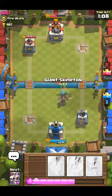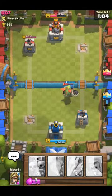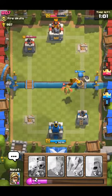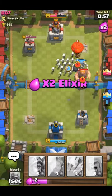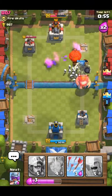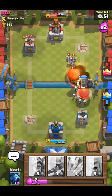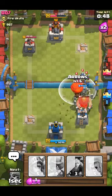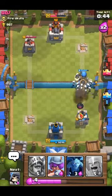I'm gonna put down a giant skeleton as a distraction, and then my arena tower will just fire away at that. Then we're gonna put down some skeletons. He put down the balloon, so we're gonna let that balloon walk straight into that fireball, and then we're gonna arrow all this stuff in the air. We got that down.